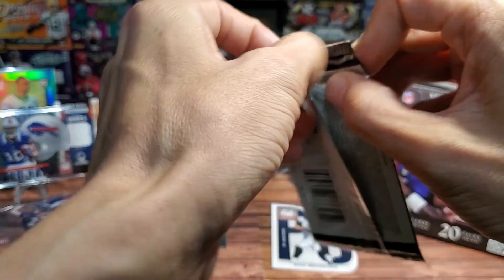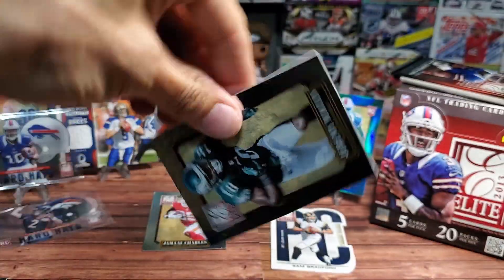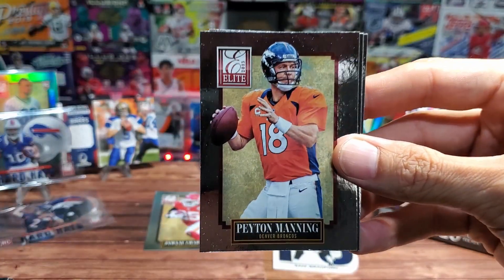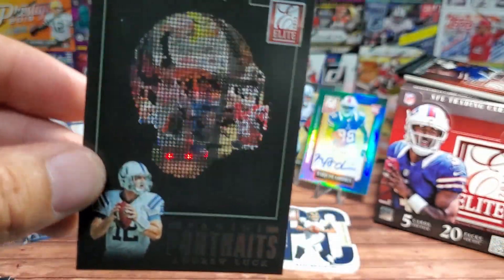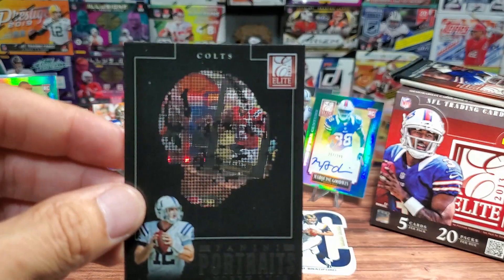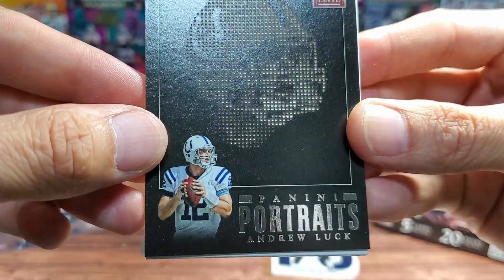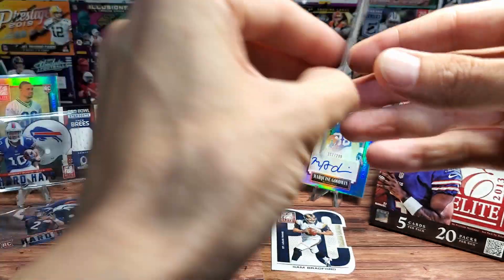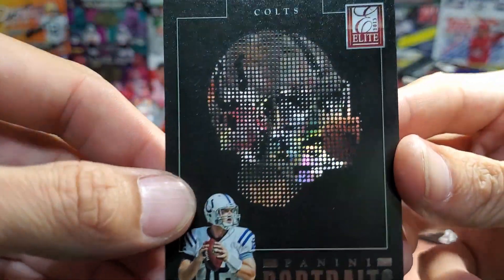Something felt different instantly in this pack. Jerry Macklin, Peyton Manning, Andrew Luck — it's the Portraits insert, a kind of old-school acetate. Honestly, a little nightmare fuel, but let's use the filler card to help view it. Eight-bit style — it's pretty cool. The Painting Portraits Andrew Luck isn't numbered, but it's interesting: not a full clear acetate — they actually cut little holes in the card. Pretty cool.